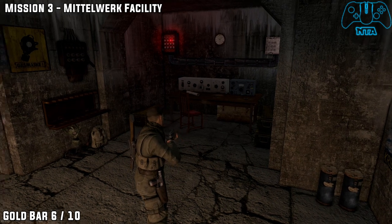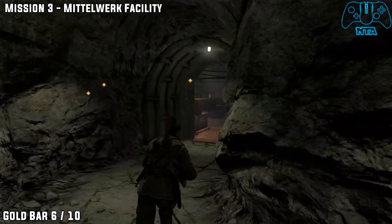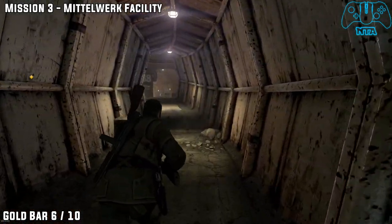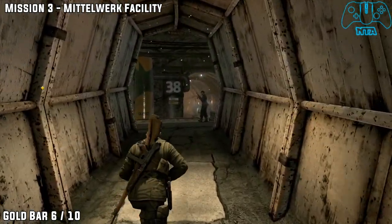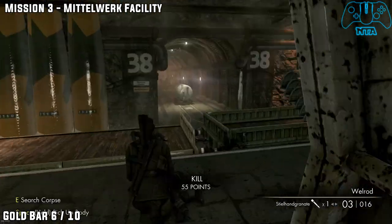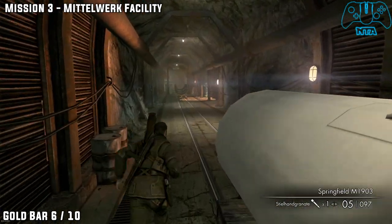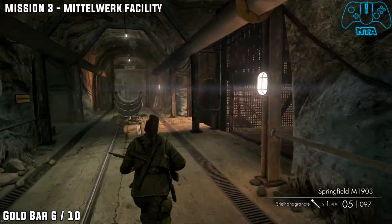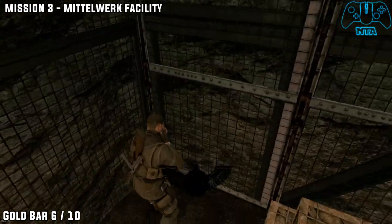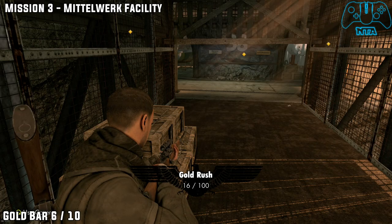From the last location, to make things simple because this area can be confusing from time to time — as soon as you go in, head directly straight. Go down the corridor 38, go past the tanker, and on the right you will find what looks like an elevator or storage container. Behind the boxes you will find the next gold bar.